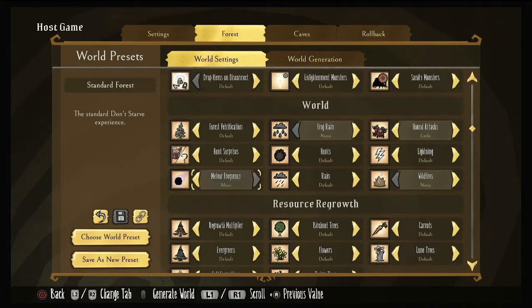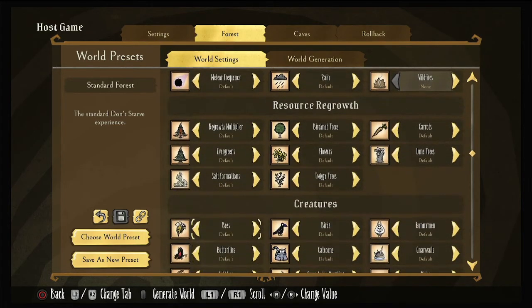Meteor frequency — I leave mine on default; this is just how often they're going to strike. Regrowth multiplier — how quickly your trees are going to grow. I actually like to turn this on very fast sometimes. You can have it on fast, default, slow, very slow, or none. I typically keep this on fast or very fast. You have birchnut trees — I leave on default. Carrots — default. Lunar trees — default. Flowers — default. Trees — default. Salt formations — default. Twiggy trees — default.